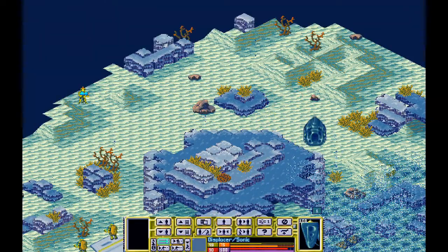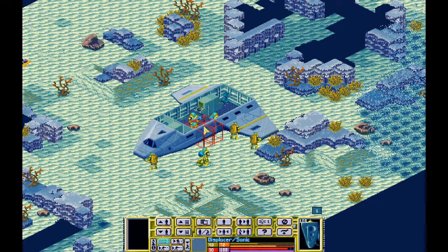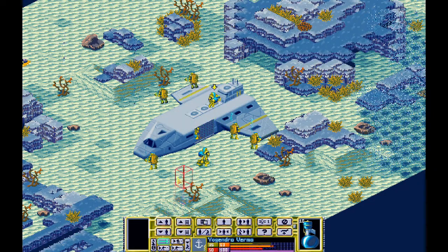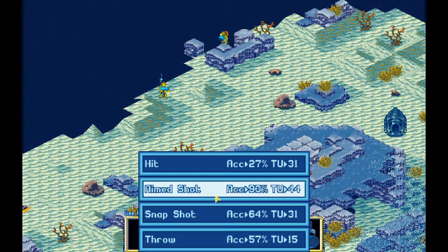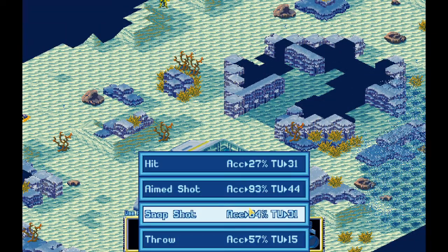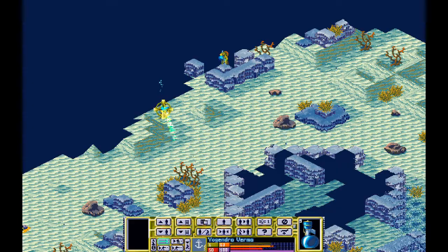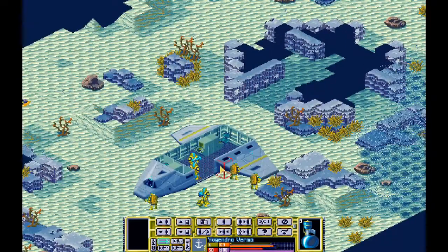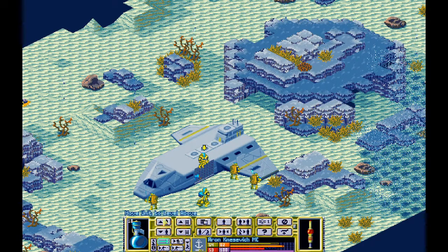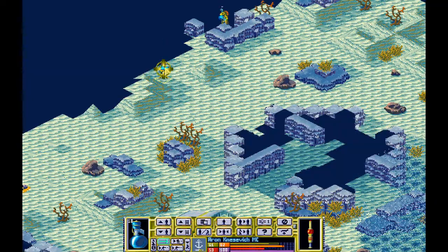I've got another sonic guy over here — there's two sonic guys right? Get out, go up. Give me an aim shot if you can — yeah, didn't think so. 64% chance — it's still good. That impacted on his armor.